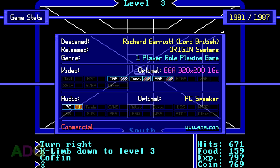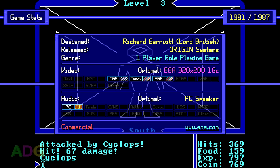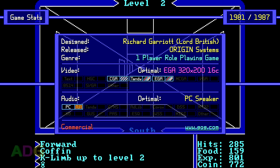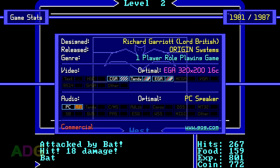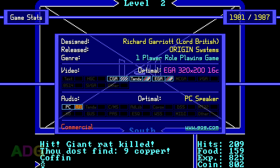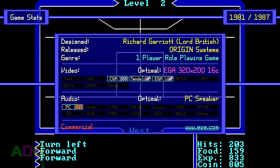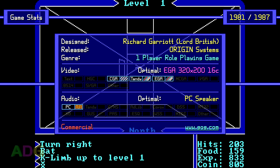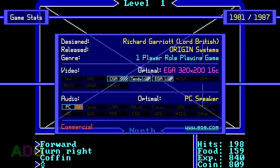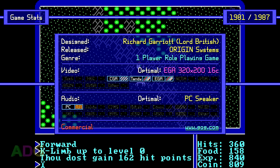The Tandy and EGA 320x200 16-color modes look the best. It also supports the PC speaker for sound effects, though unless you play the game at a very slow pace, they can be kind of difficult to make out. The game is still commercial even after all these years, and is readily available from the Good Old Games website at gog.com as a trilogy of the first three Ultima games for $6. Just keep in mind that the GOG release is missing some supplemental materials necessary for understanding how to play the game — it does include a digital copy of the manual, but the manual only covers the game in general without delving into specific topics like keyboard controls.